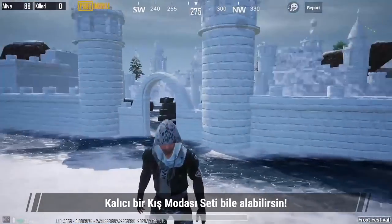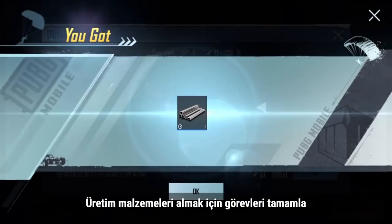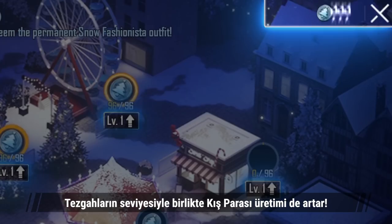You can even get a permanent Snow Fashionista set. Complete missions to get crafting materials, which can be used to upgrade the stalls. The stalls' Winter Coin generation speed increases with their level.